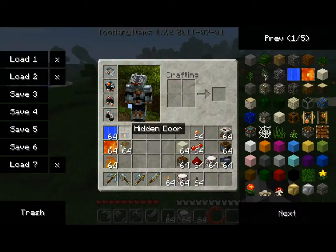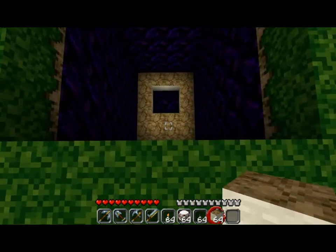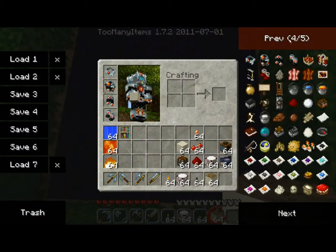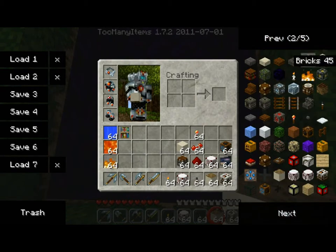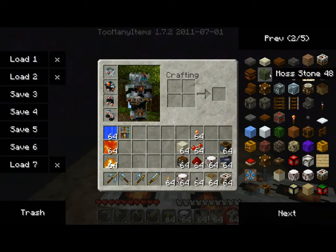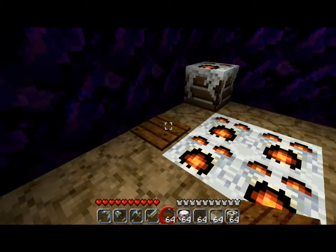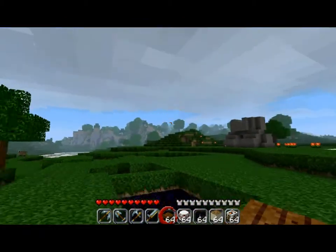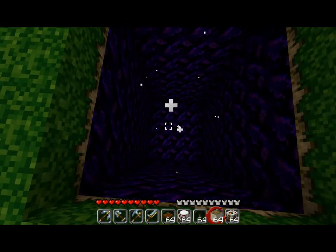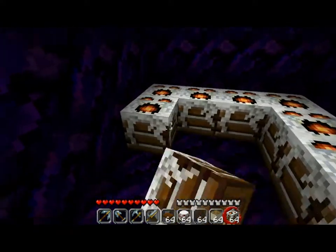Next we're going to take a look at the pitfall. Over here we have a nice little pit setup — you can see I've already got some pitfall material in there. Let's get rid of the Shape Charge, grab some regular TNT, and go like that. Let's grab ourselves a pressure plate. There we go — clean pit. This is an amusing trap, to say the least.